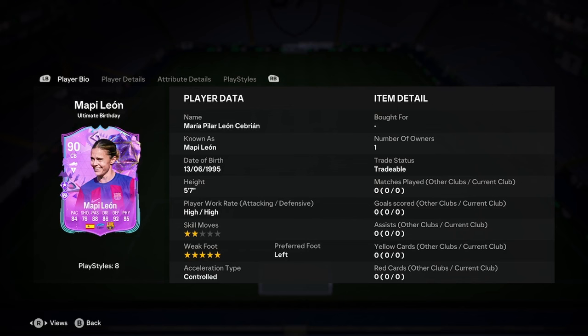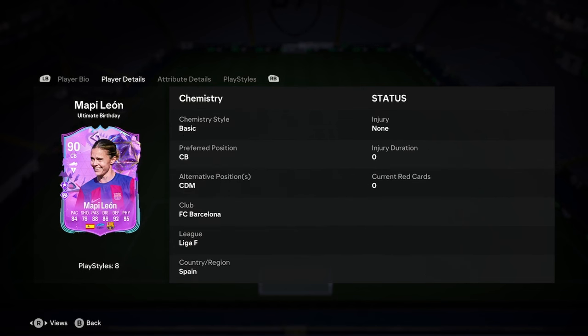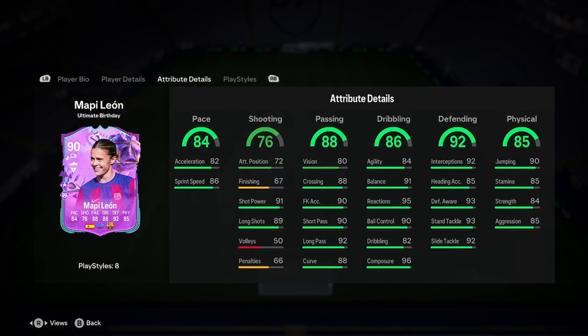We're going to delve into the player analysis on the new Mappy Leon Ultimate Birthday card, so let's jump straight into it. She's 5'7", high work rate, great 2-star skill moves, 5-star weak foot, left foot, and controlled. Absolutely amazing start there. Left footed centre back is always nice. We'll discuss if she can play CDM in a minute as well — she looks like she can. And there are insane links there with the Barcelona Spanish sort of thing.